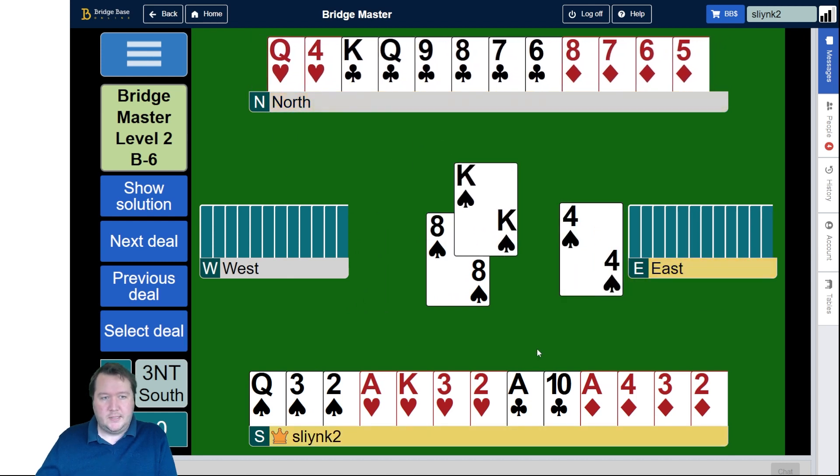I just want to see if my king wins. So when the king of spades wins, if we count our winners, we've got one spade, three hearts, three clubs, and a diamond for eight. We just need one more.